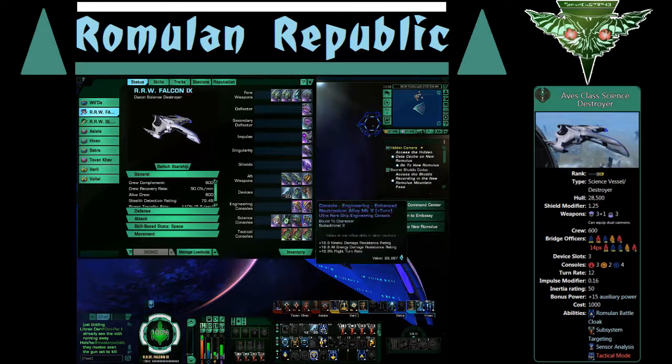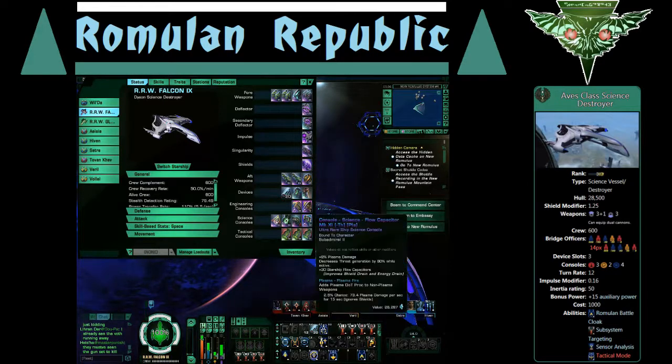For engineering consoles, I've got a mark 10 fleet neutronium with plus turn rate, 18 kinetic damage resistance, 0.8, and 18.8 all energy resistance, and 18.8 flight turn rate. Then I've got an RCS enhanced one with all resistance — another plus 10 kinetic and damage, plus 40 turn rate. This ship turns fantastic with this setup — just like any old escort, it's really wonderful.